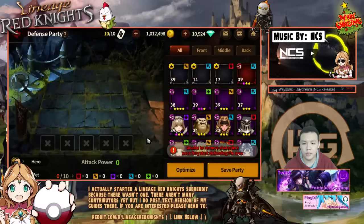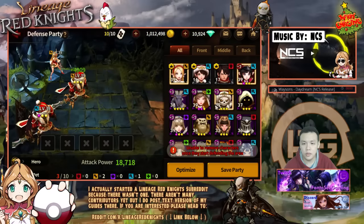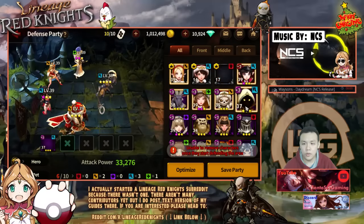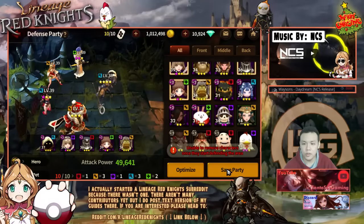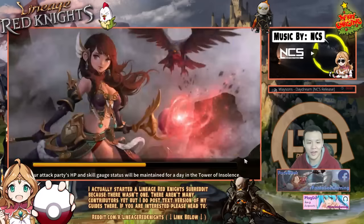Defense party must be set. So I can use the same party for defense. I don't know if this is the right plan or course of action. Okay, I might use this guy — actually, let's just do a guild battle because I have no idea what I'm doing. I'm just gonna go in and hit someone.